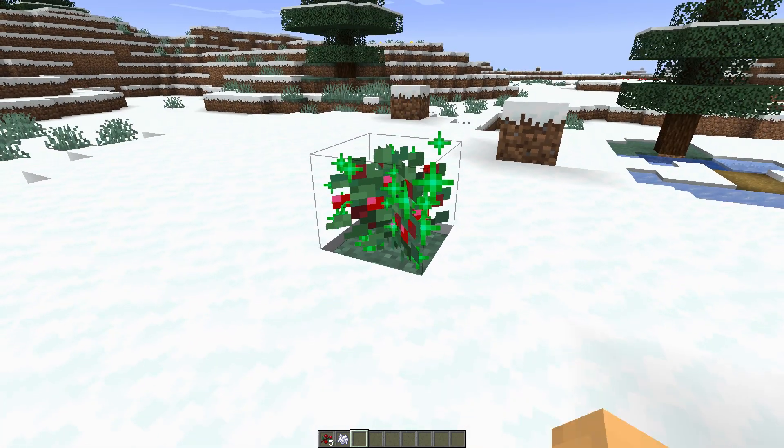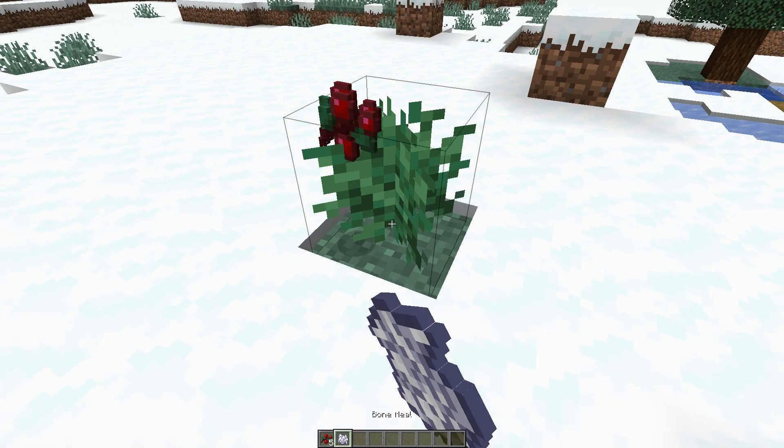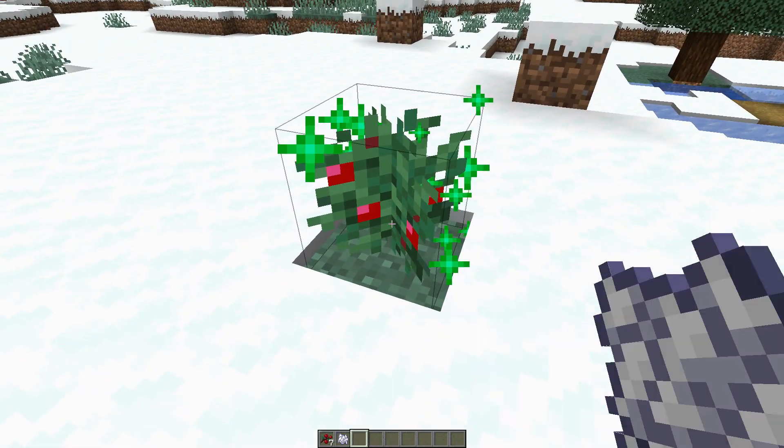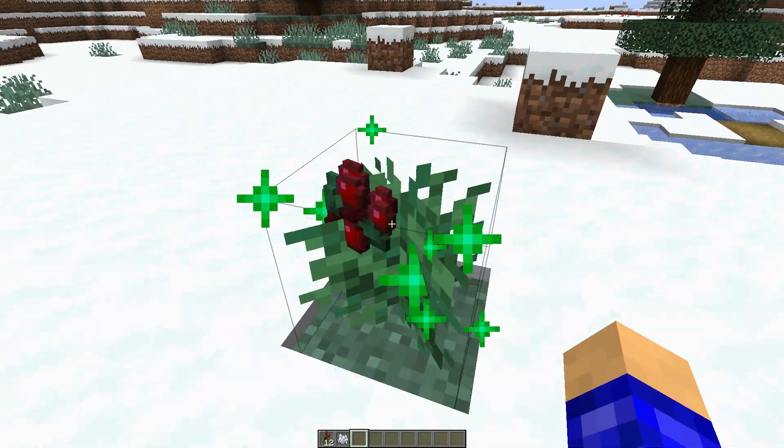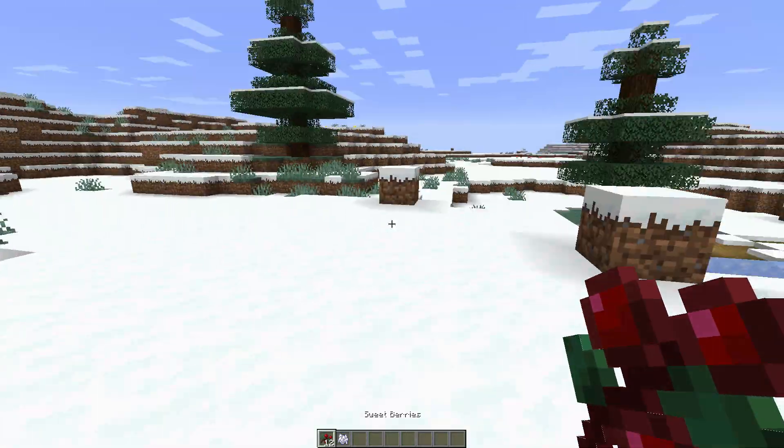So one, two, and that will give you the maximum amount. If you do it again it will pop off. So we'll go one, and you can even right-click it then. If you right-click at stage one you get less, but at stage two you get more. I'm gonna go to survival mode and show you how many hunger points it restores.